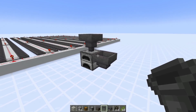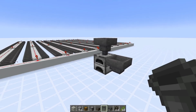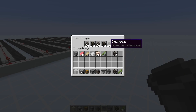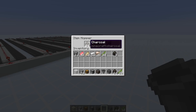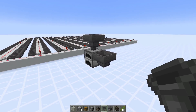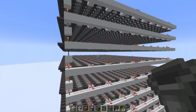Hopper locking and unlocking is even more worthwhile for the fuel hopper depending on fuel type. You could do unlocking and locking every 80 seconds for charcoal, since one coal smelts 8 items. In the case of blaze rods it's every 120 seconds, kelp blocks every 200 seconds, and for coal blocks it's every 800 seconds.